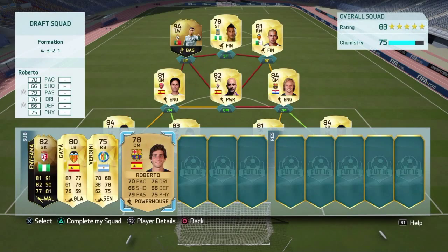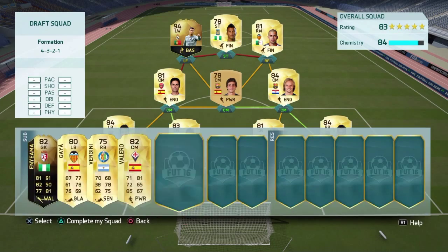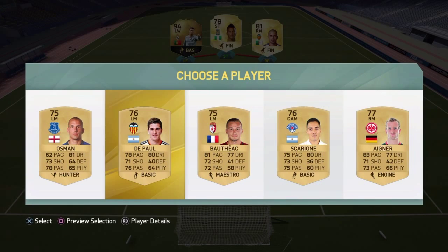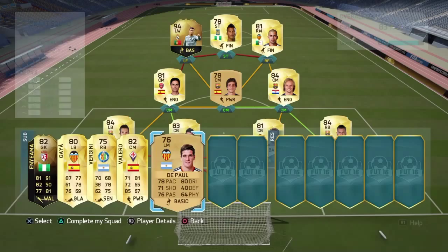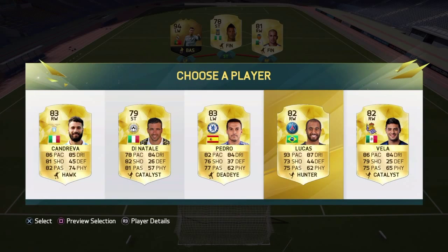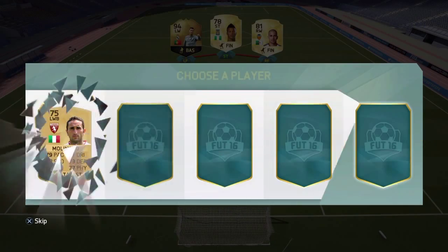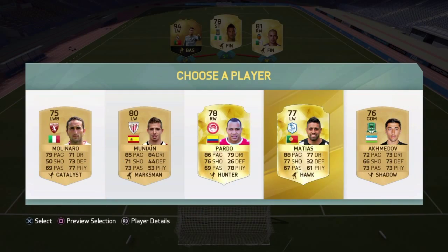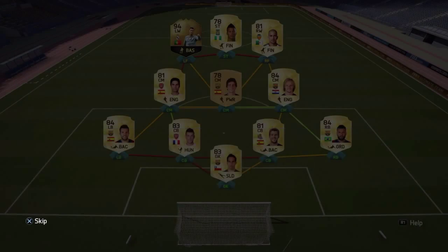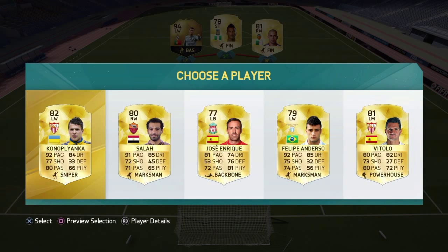Roberto looks nice, has a hyperlink with Rakitic. Another center mid — De Paul. I don't have any use for these guys, let's keep going. Left wing: Pedro, Lucas, Carlos Vela — we'll take him. Next bench player, we will just take Munyan.